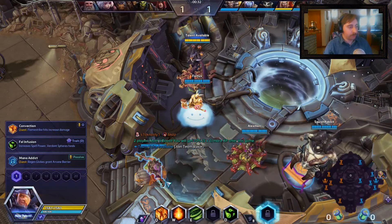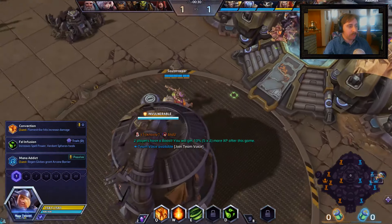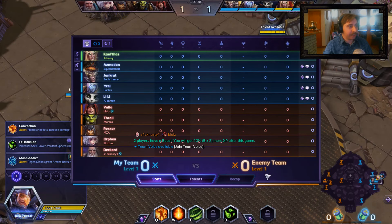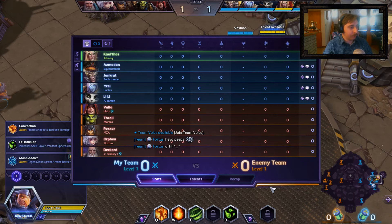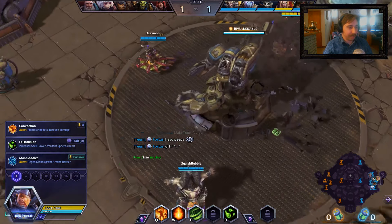Alright, here we are on the Warhead Junction map. Friendly team: Kael'thas, Azmodan, Junkrat, Yrel, and Lili. Enemy team: Valla, Rexxar, Orphea, and Deckard Cain.